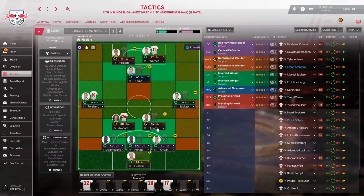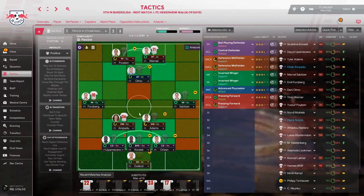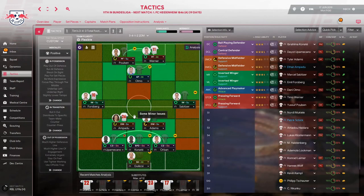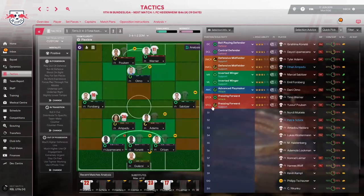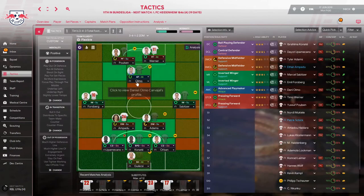Our two defensive midfielders are Empadou, on loan from Chelsea, and Tyler Adams. Adams is a natural central midfielder but we're not using a central midfielder here. Empadou is more of a central defender than a defensive midfielder but he can play here and I think he'll do a decent job. On both wings we've got Emil Forsberg — a very good player — and on the other side Marcel Sabitzer, one of our key players.